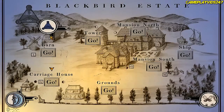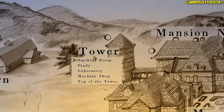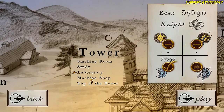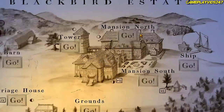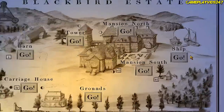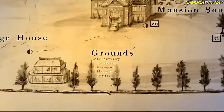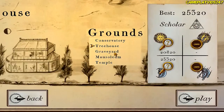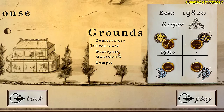Alright, is everything else completed here? Let me just check just in case. Tower — it has to be raining for the tower. Yes, raining and sunny, we have to come back to the tower. Mansion north — raining. Same with butler's quarters. Ship's fine. Vault — we'll have to come back to the vault in daytime. Conservatory daytime and treehouse nighttime. So the treehouse is for the actual mystery — we can't solve the mystery yet, sadly.